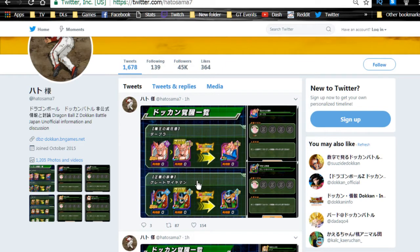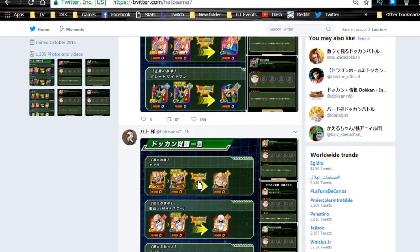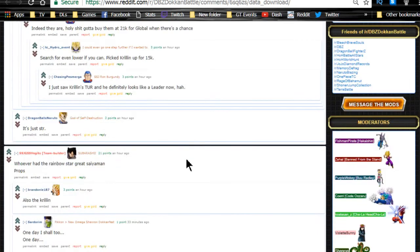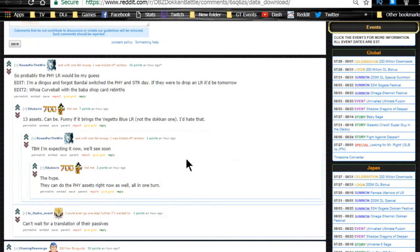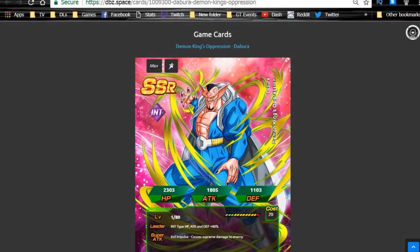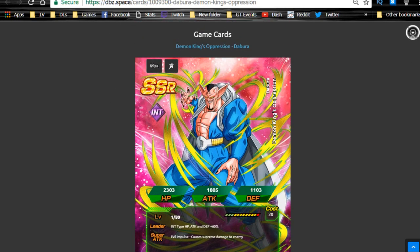Go over to his page and enable notifications — as soon as something comes out on the JP side it's usually posted up by Hadosama7. There are no translations there, but we can turn to Reddit. Thank you to 4xjustninja for making the post, and there are a few translations in the comments. I went over to the dbz.space page for both global and JP and everything looks legit.